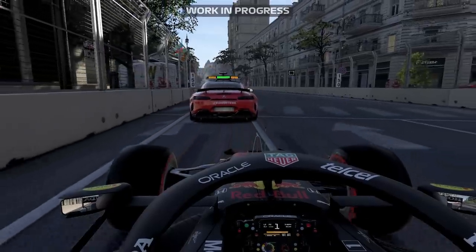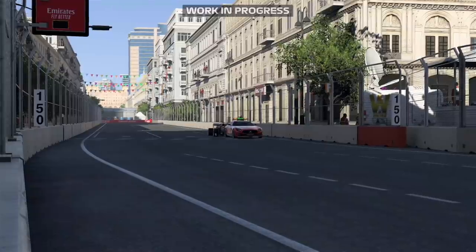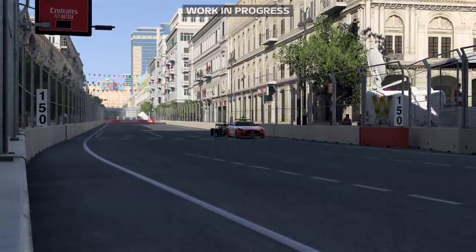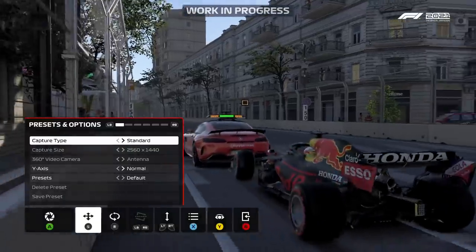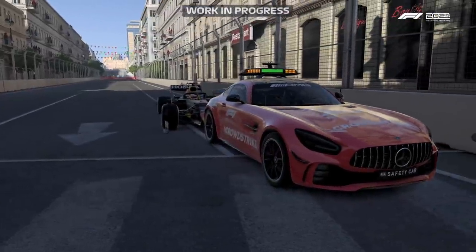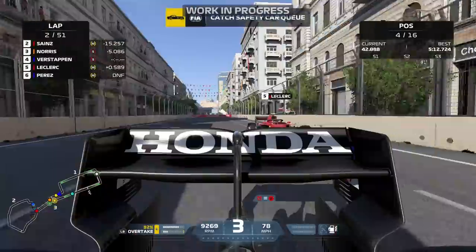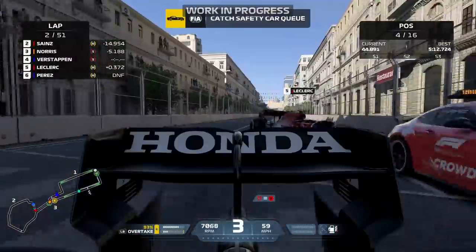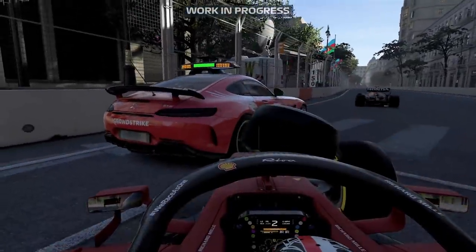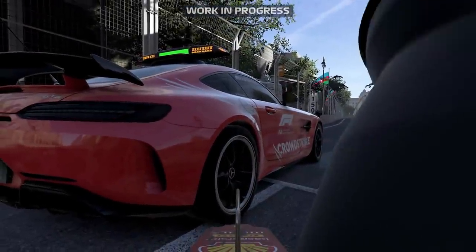That was a big one. I went back and saw the speedo on contact with the safety car: 17 miles an hour. We flew in there like a madman and that was enough to knock out the Red Bull. The front end of that car seems made out of papier-mâché while the safety car is an absolute tank. Let's see what happens to the AI - Leclerc touched it even harder than I did, and that's good night for the Ferrari.